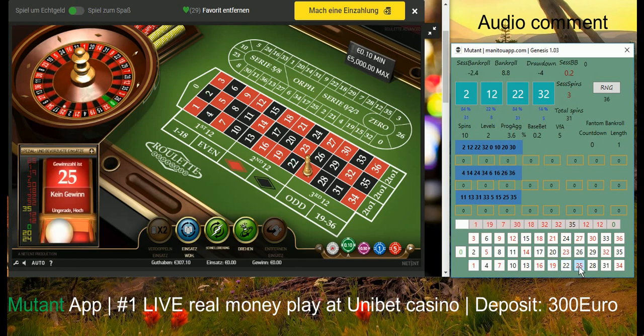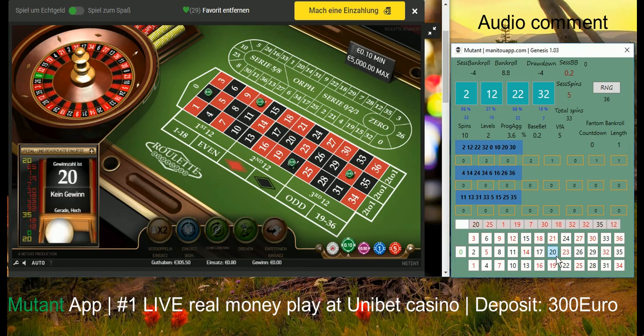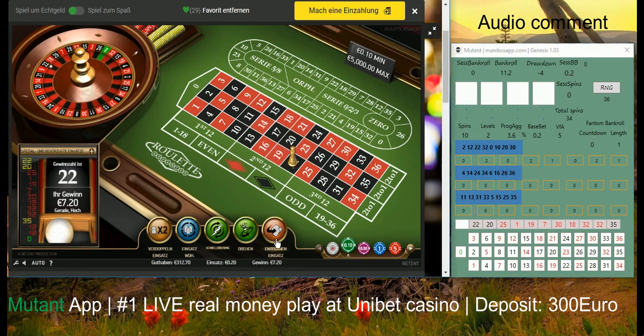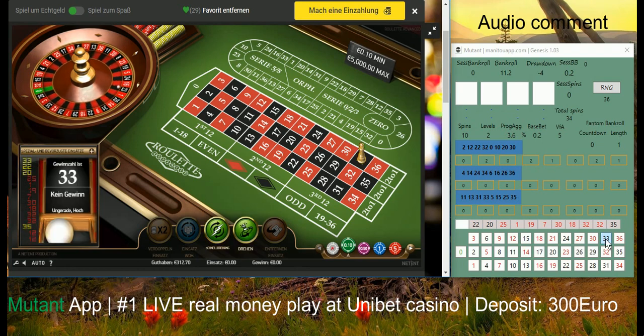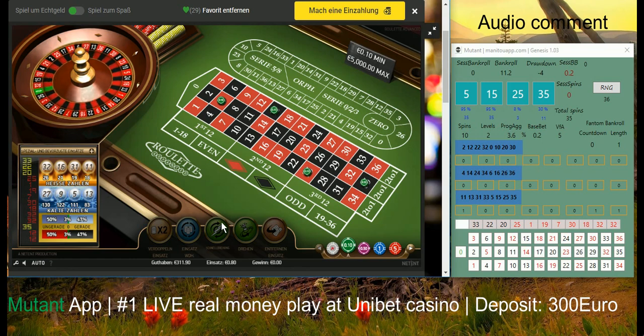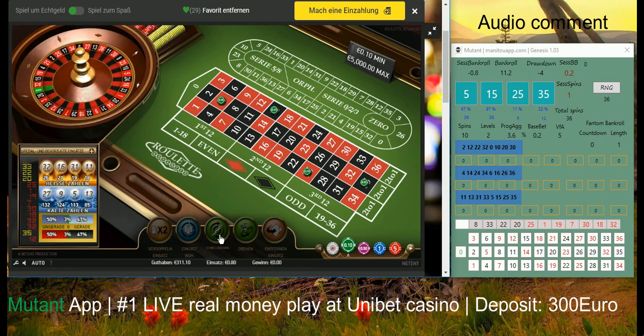Currently this first session at Unibet is really proving to show a very nice robust idea coming out of the Mutant app, including money management and betting suggestions. As I said, this time it worked perfectly and I was very quickly able to reach 30 euro profit — it was within about eight minutes net time. Everything was hitting as it should in the ideal case. I hope the other sessions will also be quite beneficial playing at Unibet, and then I could make a nice withdrawal once I reach at least 50 percent profit.